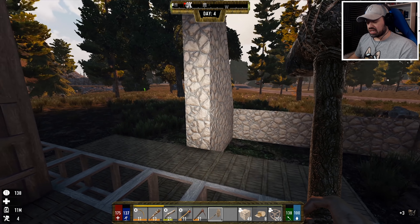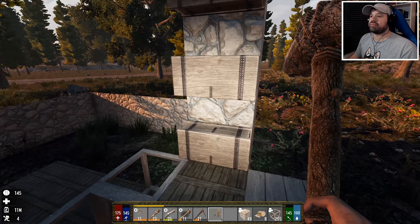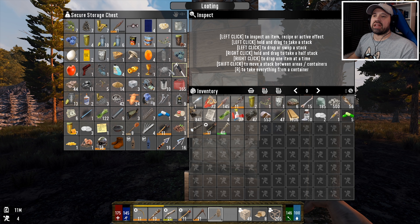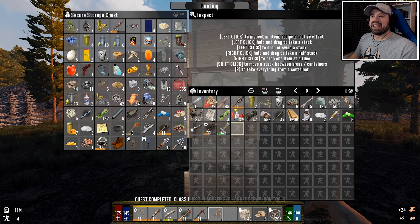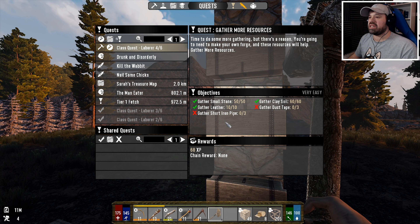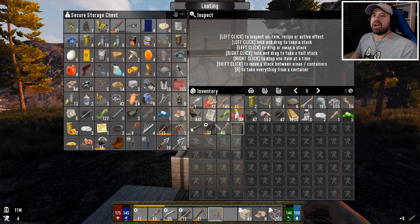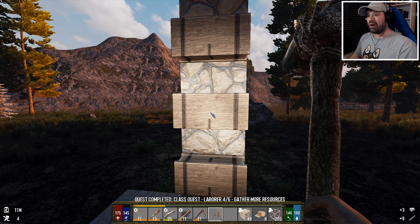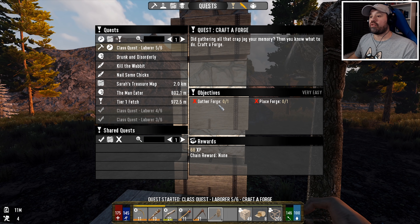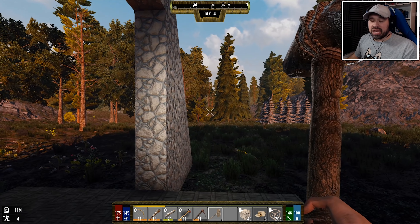For the laborer class quest, we need to gather 10 leather - we actually have leather in our chest here, or over there in our home base. We got two first aid bandages, which is pretty cool. What are we gonna get next? Just experience, short iron pipes, and duct tape. I don't think I have any duct tape lying around here, but the short iron pipes we sure have. And we actually have the duct tape - look at that, how awesome is that! Completing quests like that is beautiful. Now we need to gather a forge and place a forge, which is brilliant because our forge can be picked up and placed down again.